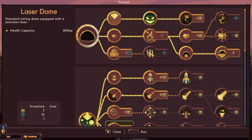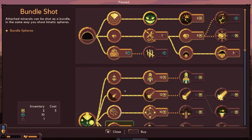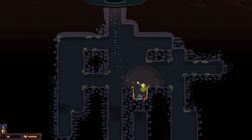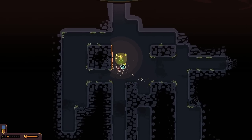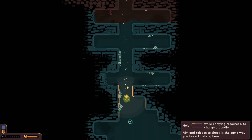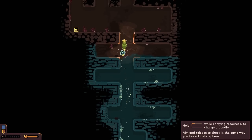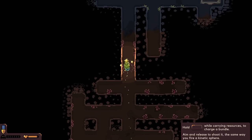Let's go into here and grab this - I want to see what that does. Maybe... let's pop out of here because I have some things just chilling right here. I want to see how this works. Hold - charge while carrying resources to create a bundle, aim the resources, shoot the same way you'd fire the kinetic sphere. Oh well, we've got to get going - that didn't work, I'm glad I had double lasers. This sphere is just super slow moving.